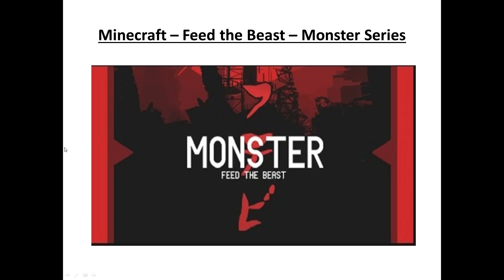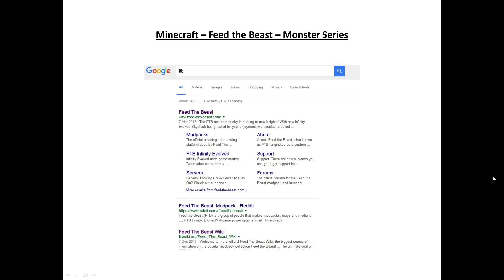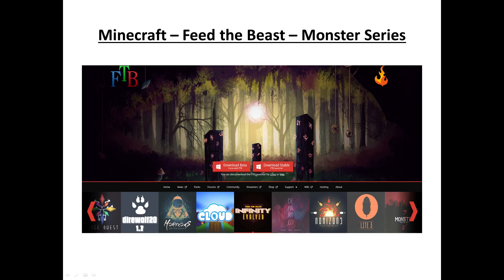Okay, so let us begin. Step one will be loading up your browser. We're going to be using the Google search engine, and in the Google box you just need to type 'ftb' which stands for Feed the Beast. The first link you should see should say 'Feed the Beast — www.feed-the-beast.com' — that is the correct website. Left click on that Feed the Beast link. You should now see the page — remember you must own a copy of Minecraft in order to play this. Left click on the red button that says 'Download Stable FTB Feed the Beast Launcher'.